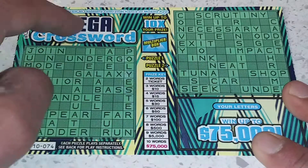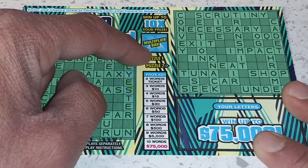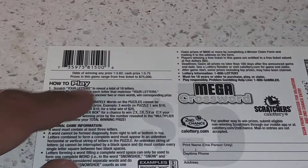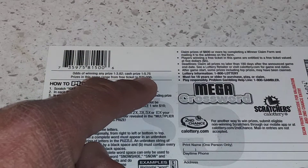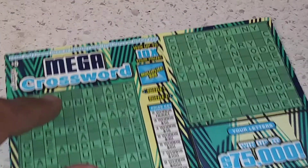There's your letters over here. And you can multiply your prize right here in the multiplier box. Ticket number 74. Odds of winning on this game is 1 in 3.82 for any prize and 1 in 5.75 for any cash prize. Prizes on this game range from a free ticket all the way to $75,000.